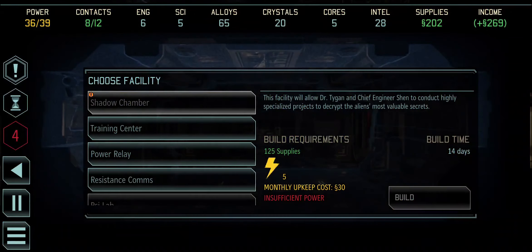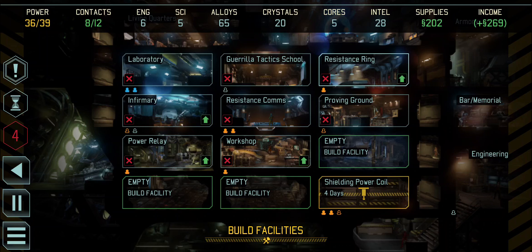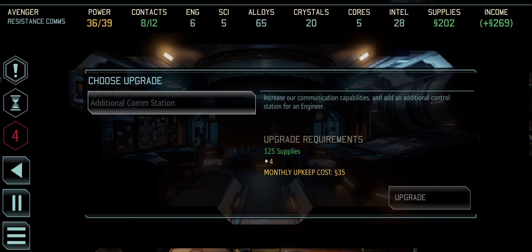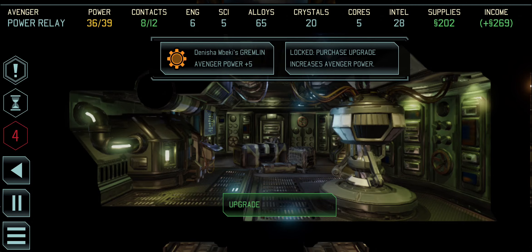We need to build the shadow chamber but don't have enough power for that. We do need to build the training center. We're already working on a power coil. Not sure if we need another resistance comms or if one is enough - we can still upgrade it further: 125 supplies and 4 power, but we don't have enough power right now. I've got a gremlin and need an upgrade to increase power more.